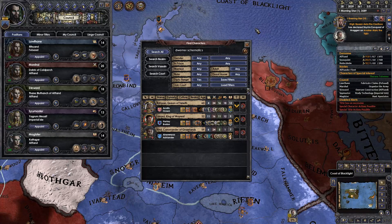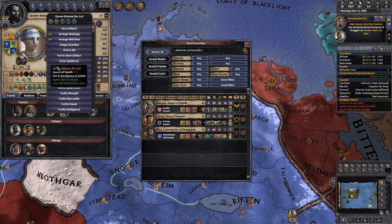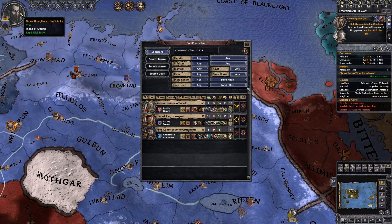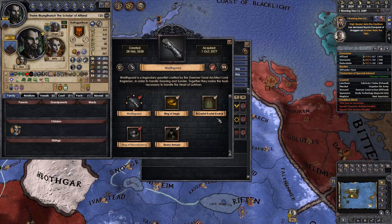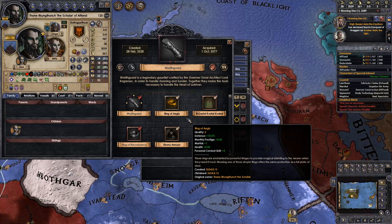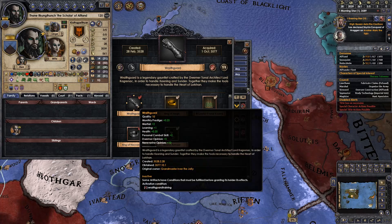This is the plan. Hopefully by the end of this episode we'll have all three. We're gonna hire the Thieves' Guild — we ourselves are also part of the Thieves' Guild — so we're gonna steal them. Also, last episode something massive happened that I ignored: we got one of the three tools of Kagranek by hiring the Morag Tong to steal Wrathguard from House Indoril. One of the three tools of Kagranek.